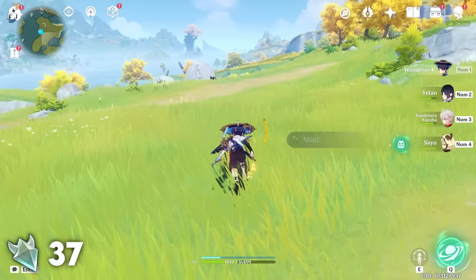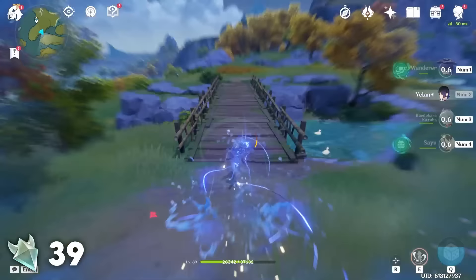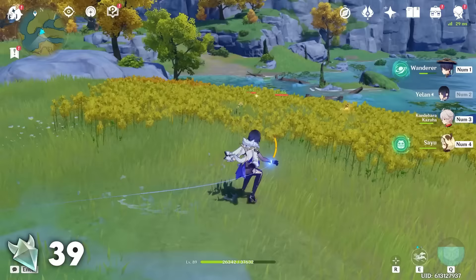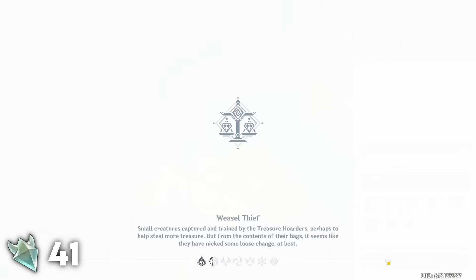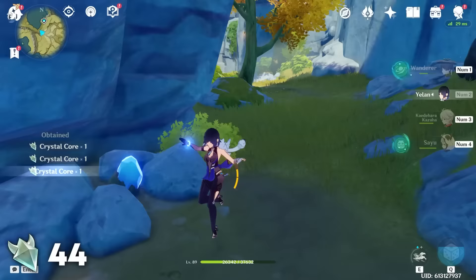Head to the northwest island waypoint and immediately run south to a rock. Sitting on this rock there will be two Crystal Flies. After grabbing those, follow the dirt path south across a bridge where you'll find two Crystal Flies to the right. Teleport to the Noblesse Oblige domain then run south and to the left you'll see a tunnel entrance. In here you'll immediately see a few Crystal Flies that you can grab. After grabbing those you can run a little bit more through the tunnel and find a couple more, but they can be a little bit annoying to find.